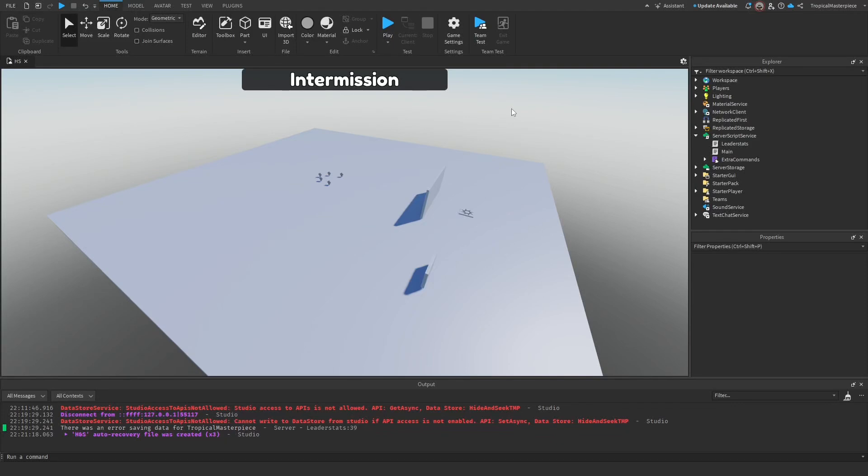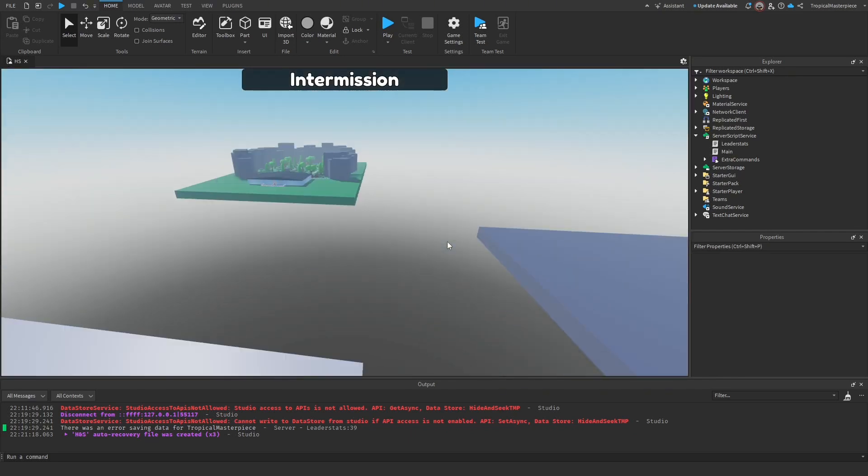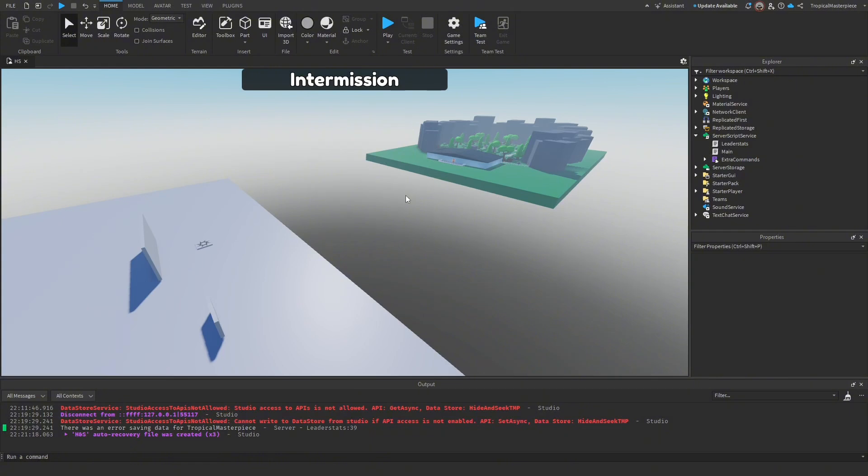Welcome back to our hide and seek series where today we'll be continuing our round system. When we left off we were making our two new maps which we have right here — our cavern map and our house map.